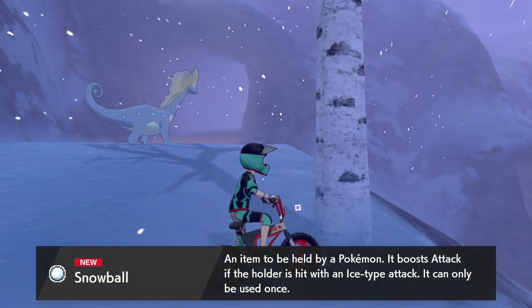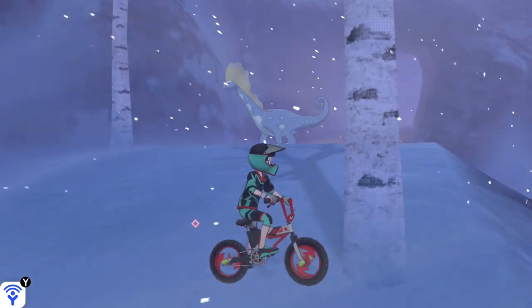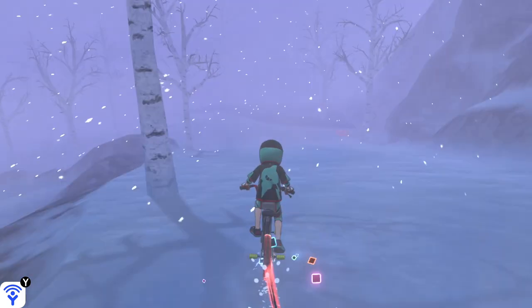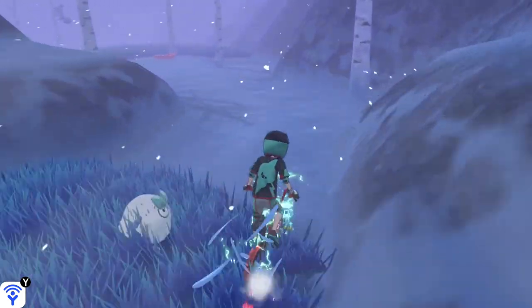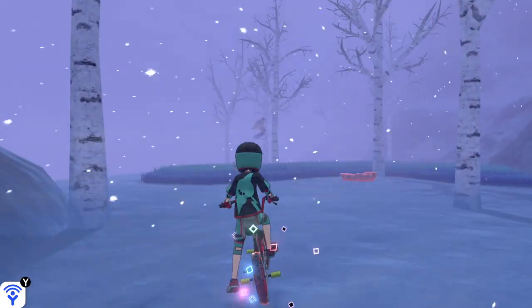We're going to pick up this snowball and then turn around — there is a patch of grass on the right. We're going to ride through there and there's a tiny gap that lets us through. We're going to make a game save here before we approach Articuno, just in case we don't catch it the first time.